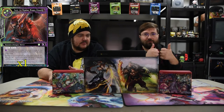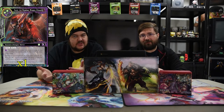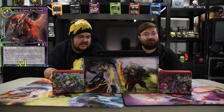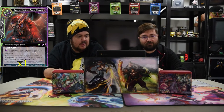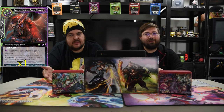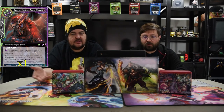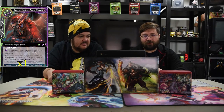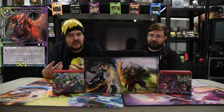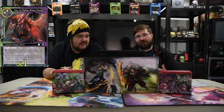Next up is Faust, the Promising Warrior. He is two green, two black, and one for a 14-14 with Bane and Drain. Pay a black, put a promise counter on target Resonator you control — play this ability only if this is in your yard. Whenever a Resonator with a promise counter is killed, you put this card from the graveyard into the field. So essentially you put it on one of your little dudes, and whenever that dude dies from you banishing dudes, you get a free 14-14. Death Scythe can activate this ability while he's in the yard, so just make sure all your dudes have a promise counter.